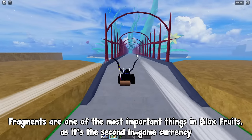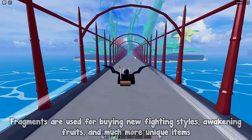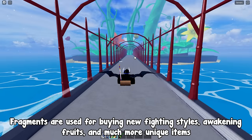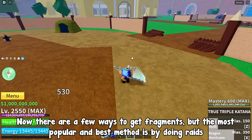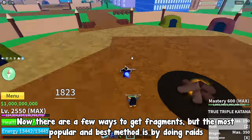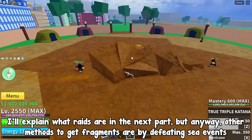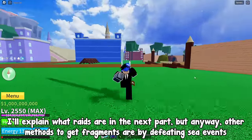Fragments are one of the most important things alongside fruits, as it's the second in-game currency. Fragments are used for buying new fighting styles, awakening fruits, and much more unique items. Now there are a few ways to get fragments, but the most popular and best method is by doing raids. I'll explain what raids are in the next part, but other methods to get fragments are by defeating sea events.